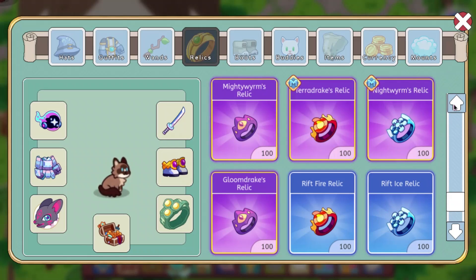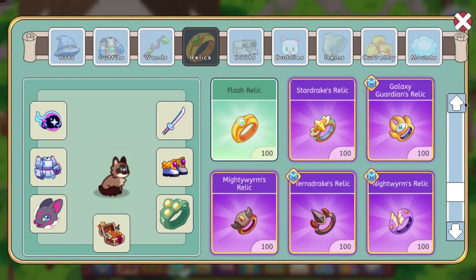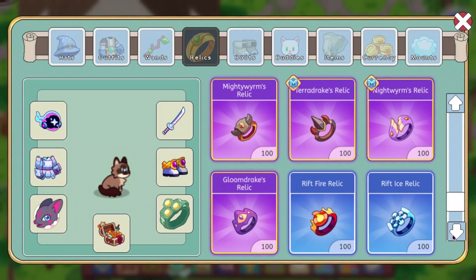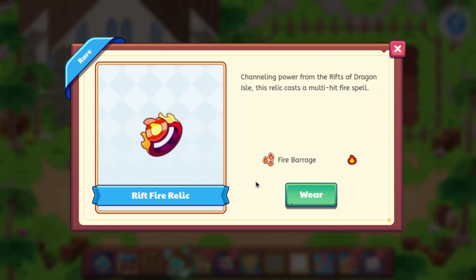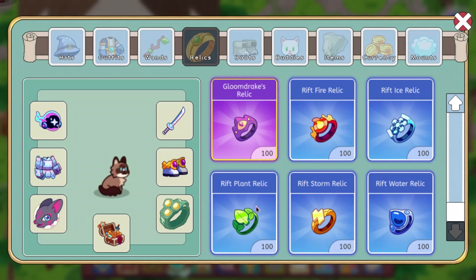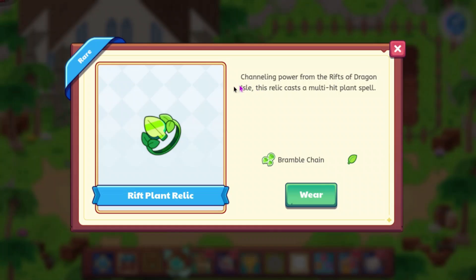So we have already seen the Star Drakes, Galaxy Guardian, all of these, but they added some new elemental ones, like the Fire Relic which does Fire Barrage. We also have the Rift Ice Relic which does Chill Splinter, the Rift Plant Relic which does Bramble Chain, and I think some of the descriptions got updated as well.